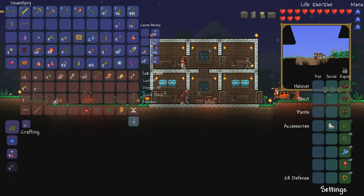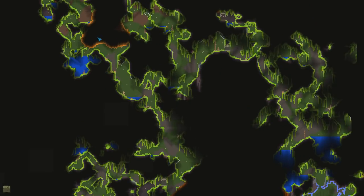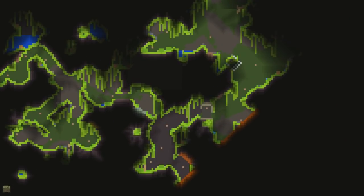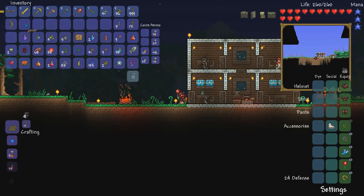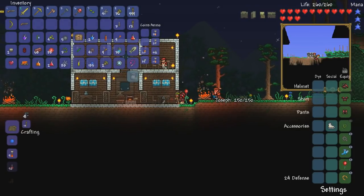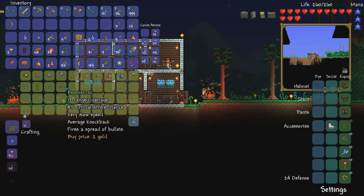Off screen I went back to the jungle and I mainly explored this section down here. I went all the way down, found another jungle shrine, and there was a life crystal right here. This jungle shrine actually had a boomstick — 10% faster speed — so I'm going to be using that one. I'm going to sell the other one to the merchant for two gold, which is a pretty good deal.